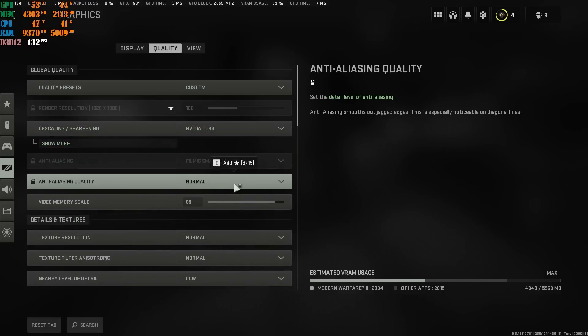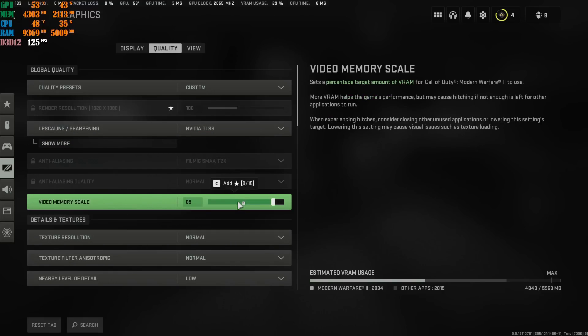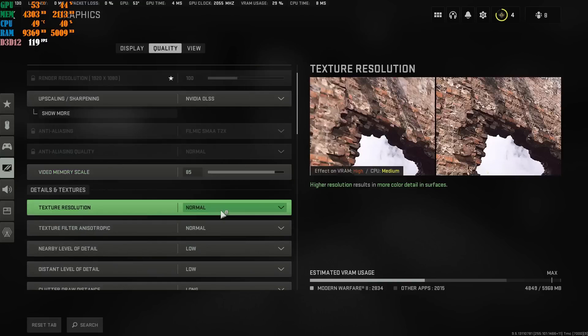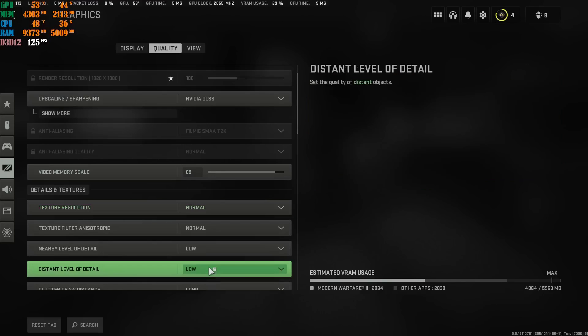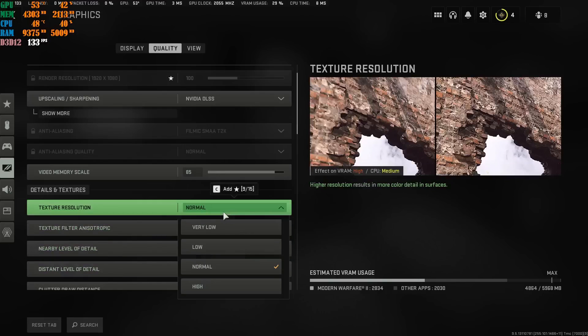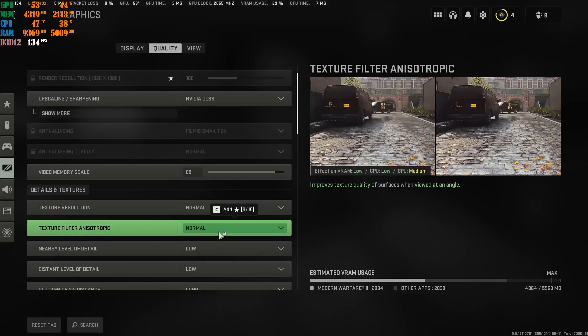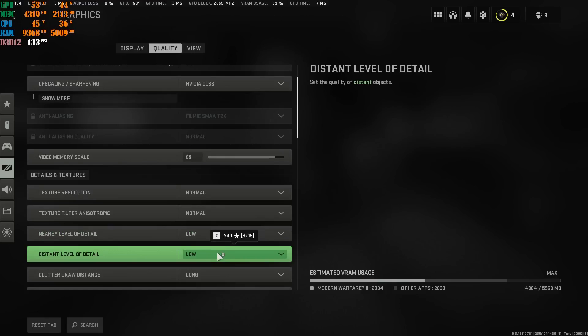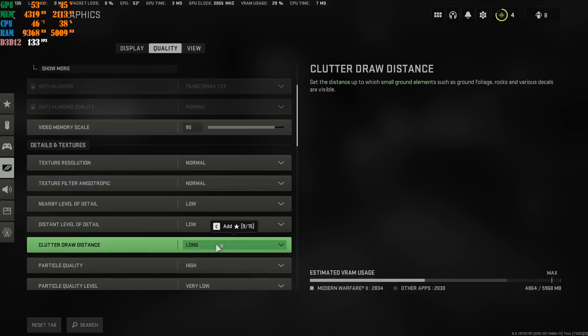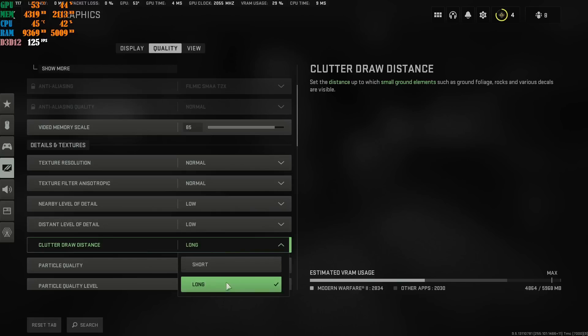Leave the video memory scale at its default — it's set based on what your graphics card can handle. For Texture Resolution, put this at Normal. If you're on a very low-end card with 3GB or 4GB VRAM, drop it to Low. Texture Filter Anisotropic — leave at Normal. Nearby Level of Detail — set to Low. Distant Level of Detail — set to Low as well. Clutter Draw Distance — set to Long. Please do not put this at Short; the game will start looking really bad.